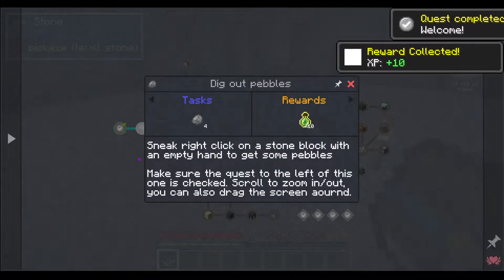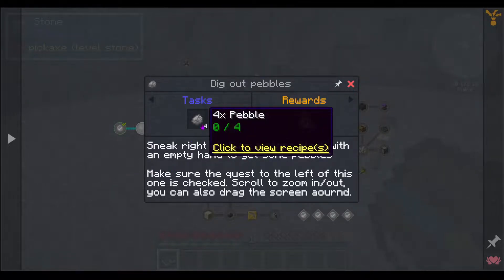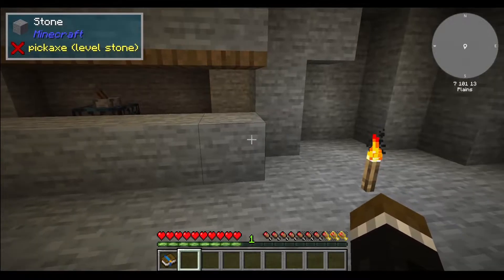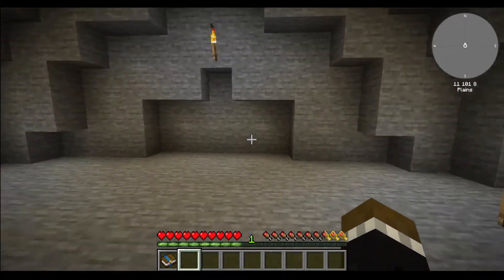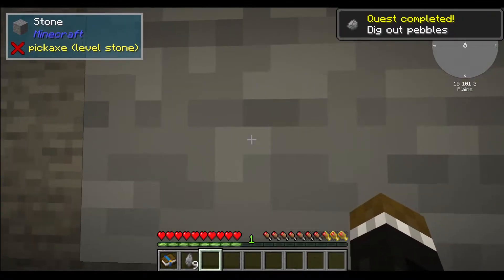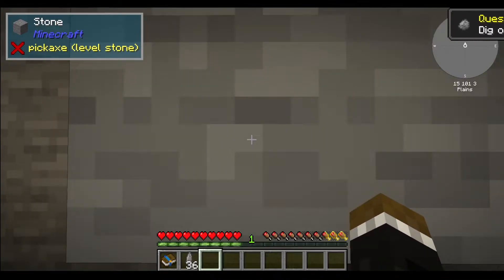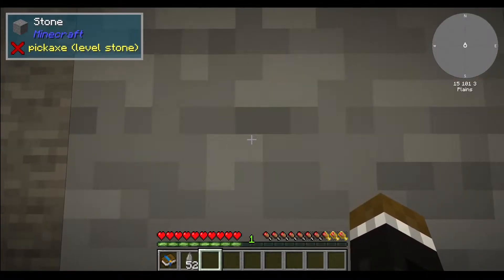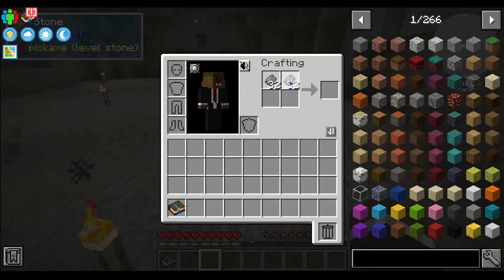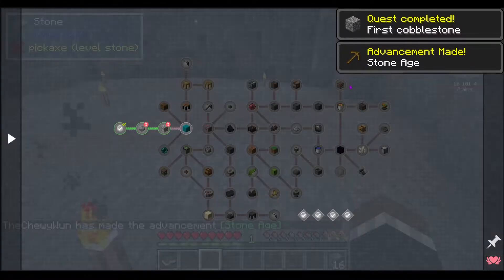So basically when you mine a piece of stone, you have the chance of getting something else. You don't necessarily have to — you're not necessarily stuck with a situation. When you shift right-click on any of the stones, you get stone pebbles. You could use a macro to make it do it for you, but generally speaking you don't need to do that very often.